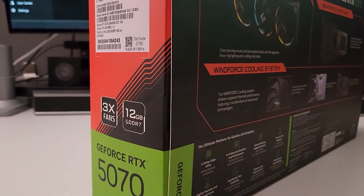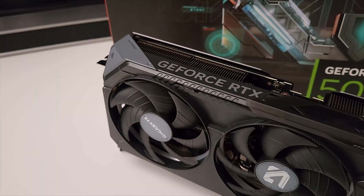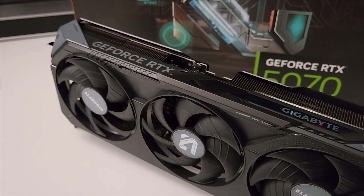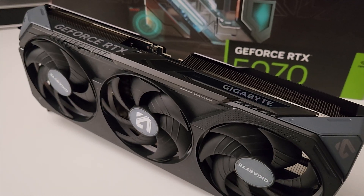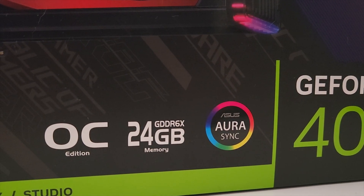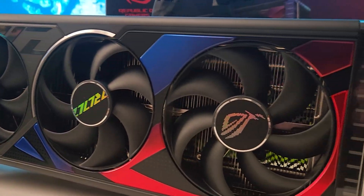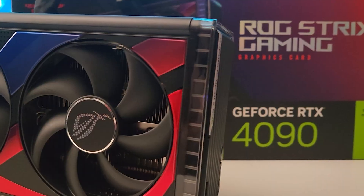The 5070 features 12GB of VRAM, which isn't ideal in 2025. The card being tested today is from Gigabyte and comes with 3 fans for ample cooling. The 4090, on the other hand, has 24GB of VRAM — more than you'll ever need, even at 4K. The model used here is the Asus Strix.